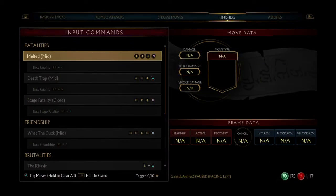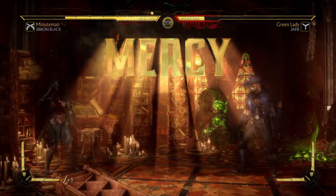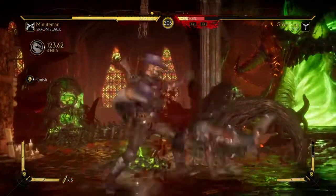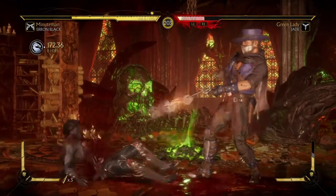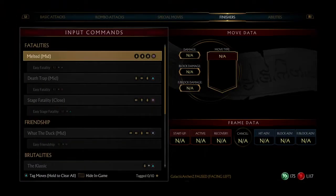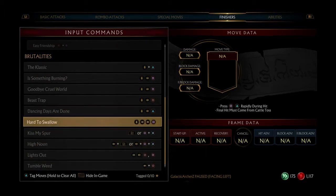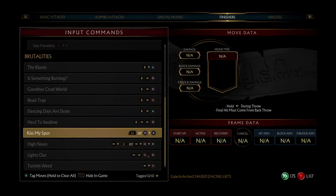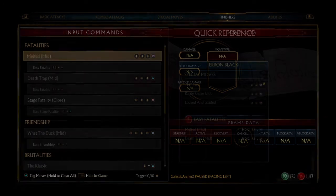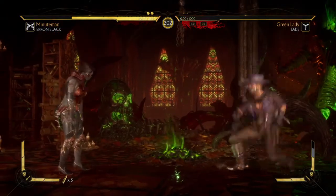Damn, I really want these brutalities but should I - oh mercy, screw it, mercy. What do I have to do? I think it's this - what did I do wrong? I thought I had to mash but I'm not a hundred percent sure. I must not have done it quick enough, in which case I'll go for the fatality.